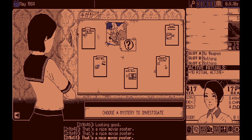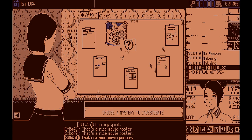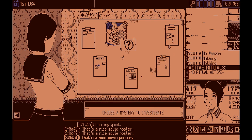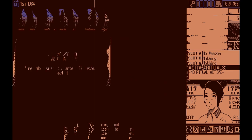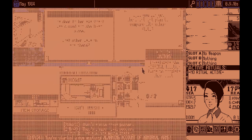We've got the Freaky Feature of Found Footage, Vicious Versus of a Violent Vigil, Alarming Account of Abnormal Arms, Curious Case of a Contagious Coma, and Spine Chilling Story of School Scissors. So these are actually a couple of hard ones. Vicious Versus can be pretty nasty, Contagious Coma can absolutely suck, and Spine Chilling Story can be pretty bad. But let's just start with the Alarming Account of Abnormal Arms.